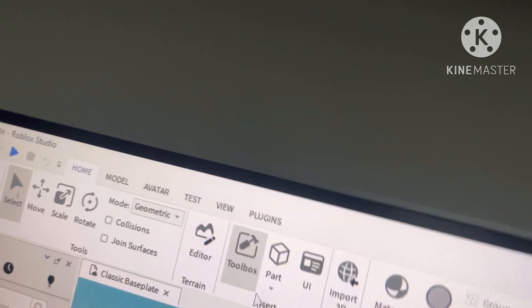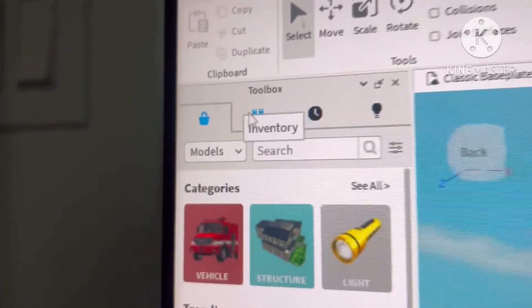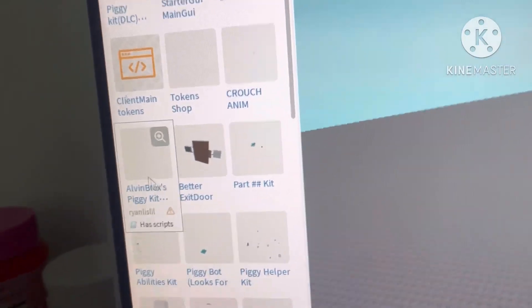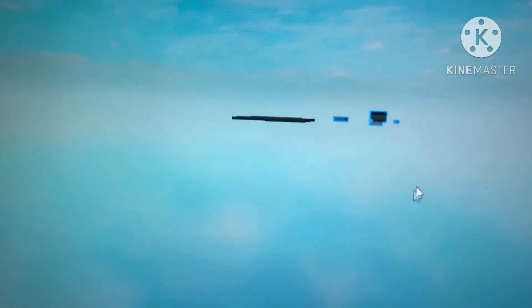First we're going to go to the Toolbox, then we're going to get to the inventory where we'll see all these kits. We're basically going to have to get this kit by Ryan Lazale, and the kit will be linked in the description.